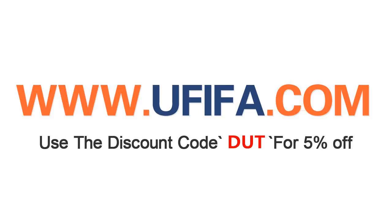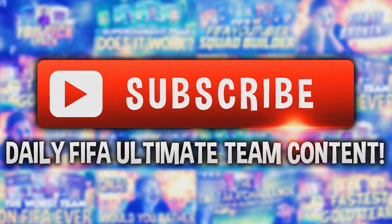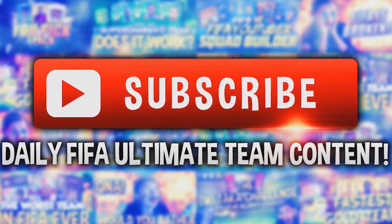Do you want some coins? Of course you do. Head over to UFIFA and when buying your coins use the discount code DUS at checkout to make them even cheaper. The link will be in the description below. If you are new to my channel make sure to hit the subscribe button down below for daily FIFA Ultimate Team content.